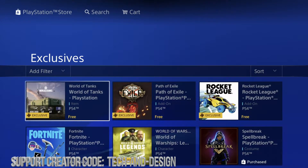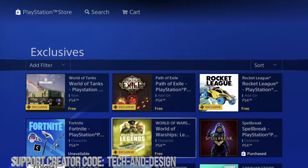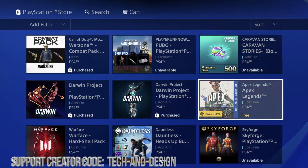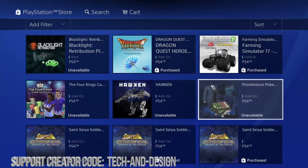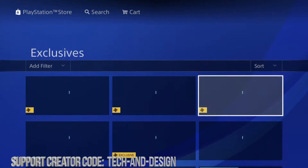So right now we have World of Tanks, we have this one right here, this one right here, and we also have this one. Fortnite was one of them as well. If I scroll down I'm going to see Apex and that would be the last one. Every other one I have already downloaded and purchased for free. So yes, these are exclusives for you guys that have PS Plus membership.